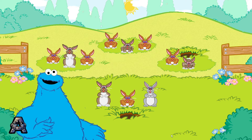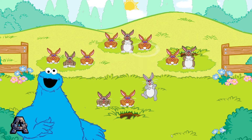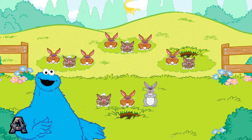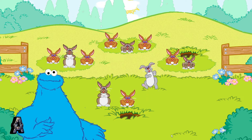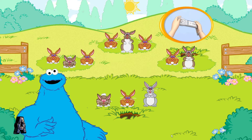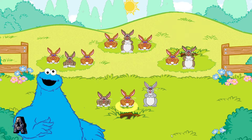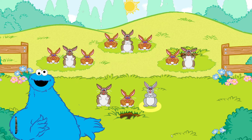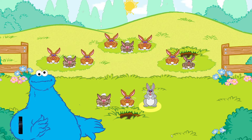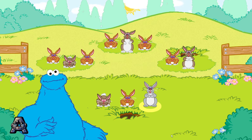Me show you! This pattern goes: sleep, wiggle, sleep, sleep, wiggle, wiggle, sleep, wiggle. Now this is the game part! Look closely at the pattern and choose the next bunny! To choose the next bunny in the pattern, tilt your Wii Remote back and forth, then press the 2 button! Hmm, let me see — oopsie! That's not the right bunny! Keep trying!